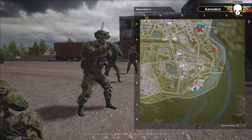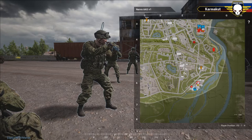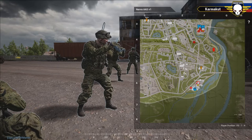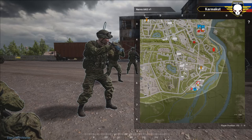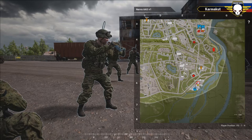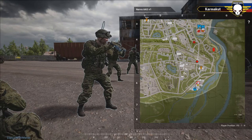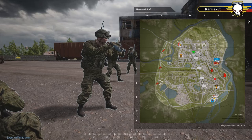Squad One, Neural's squad, will mount up in the MTLB on the south side. Squad Two, Swine's squad, will also mount up in that MTLB. They're going to do a large swing around the outside, following the west road all the way around, eventually ending up on the north side of the castle, dismounting at a marked location.